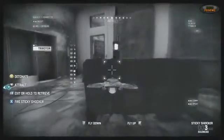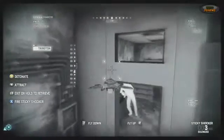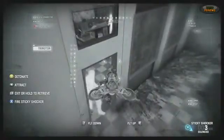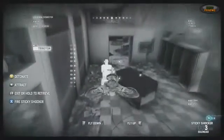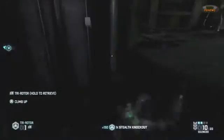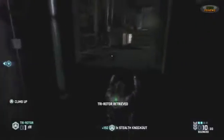We have to be careful though — the tri-rotor makes noise of its own and is visible to enemies, so if we get caught, all hell will break loose. We spotted our tech enemy hard at work on his laptop. Now we're going to use the sticky shocker to take him out. Of course, that's going to leave a telltale body lying around for the enemies to discover and get alarmed, so we need to move quickly.